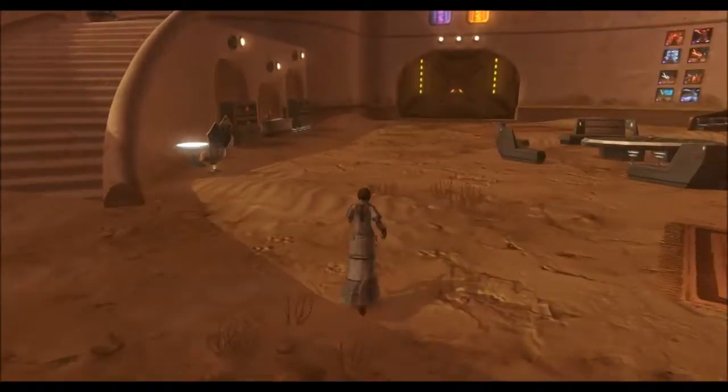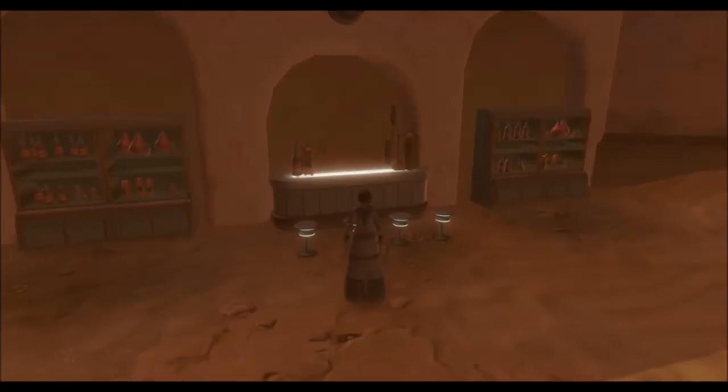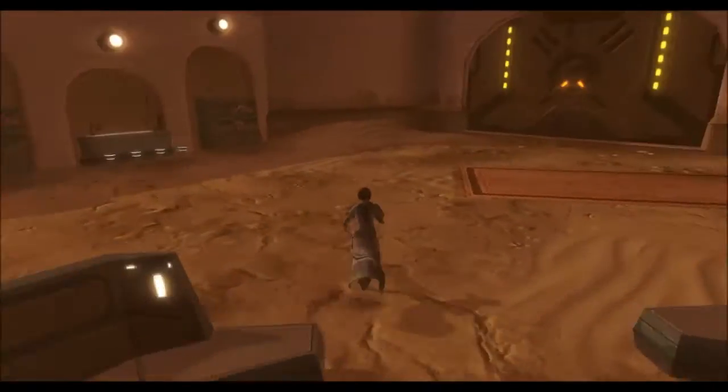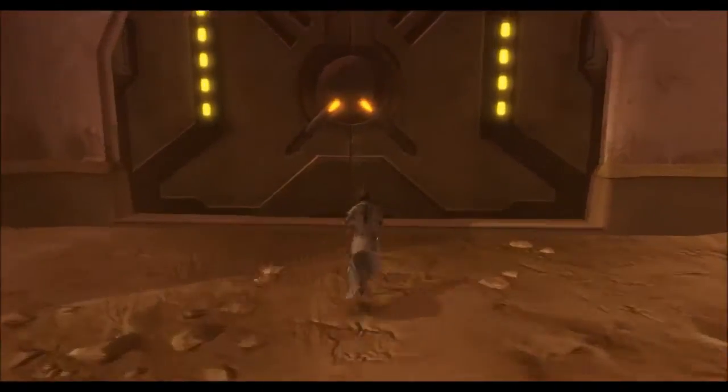Got the jaric table, another small table, a bar here, and a casino game. And here's the hangar.